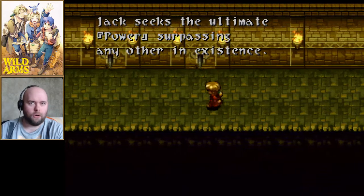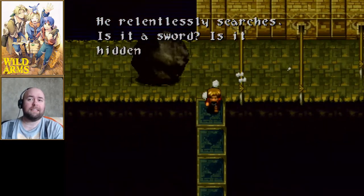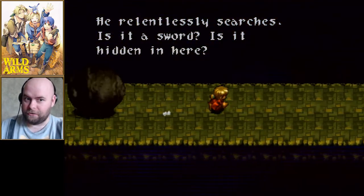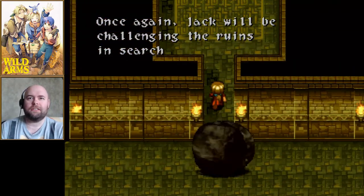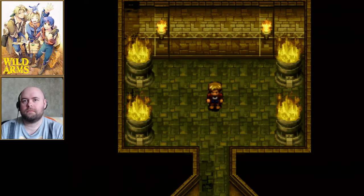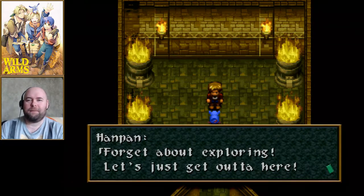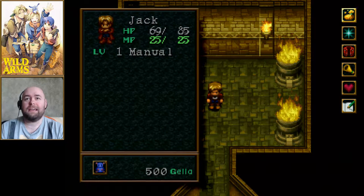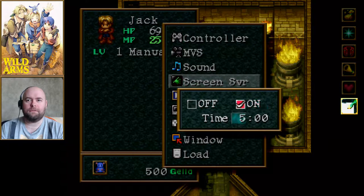Jack seeks the ultimate power surpassing any other in existence. He relentlessly searches — is it a sword, is it hidden in here? Jack will be challenging the ruins in search of power. I have control now and start by losing 16 hit points from that previous sequence. The very first thing I'm going to do is change screensaver mode to on.